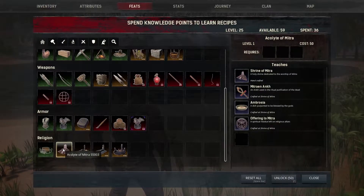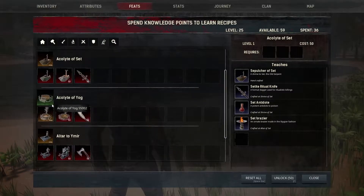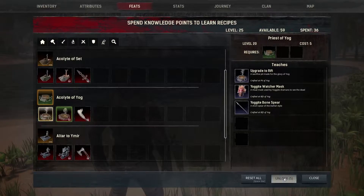First up, I wouldn't mind getting a new altar, but instead of buying a new one which costs 50 points, what we can do is go to religion and upgrade our current one. So upgrade to rift and you get these other things in it as well. We can do that for 5 points.